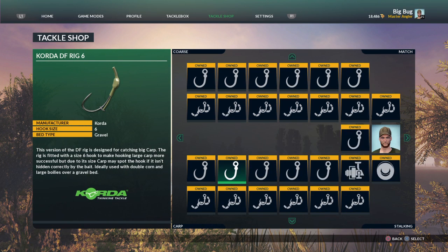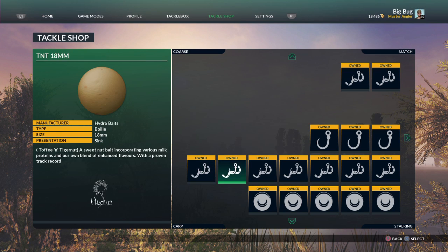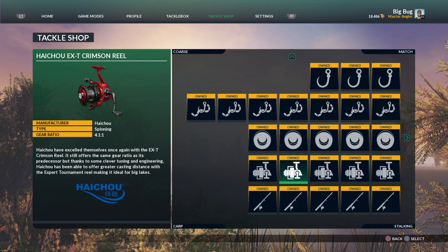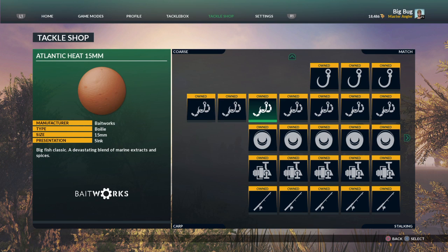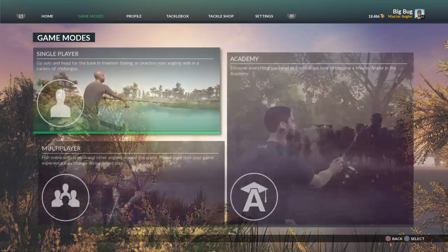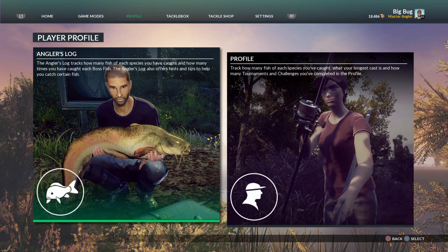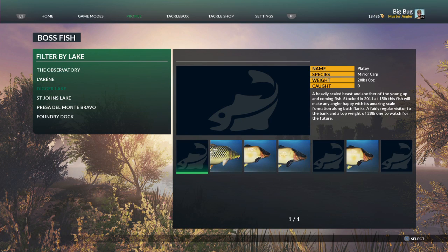In the tackle shop, I'll quickly show you — the new baits are located in the carp section. If you go towards the carp, bottom left hand corner, they're along here — this is where they've been added. You can read all about them. Here's the profile — here's what I'm after at Digger.